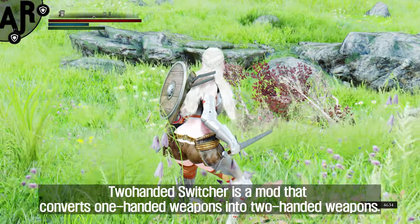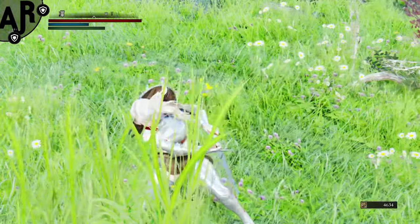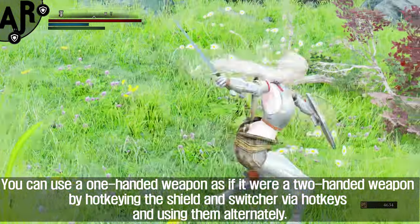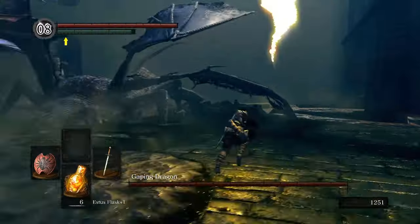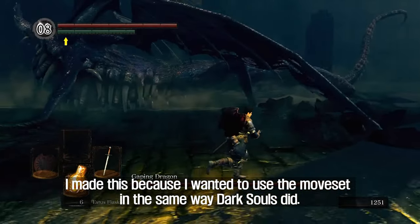Two-Handed Switcher is a mod that converts one-handed weapons into two-handed weapons. You can use a one-handed weapon as if it were a two-handed weapon by hotkeying the shield and switcher via hotkeys and using them alternately. I made this because I wanted to use the moveset in the same way Dark Souls did.